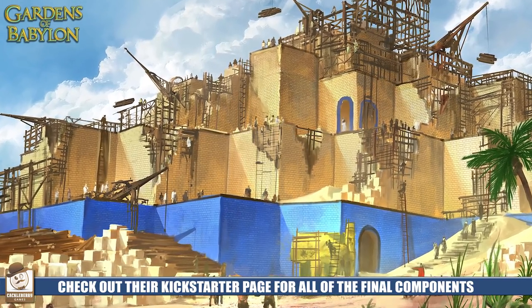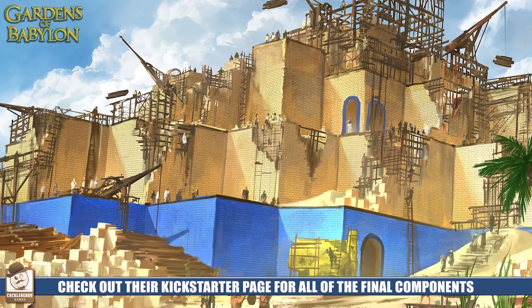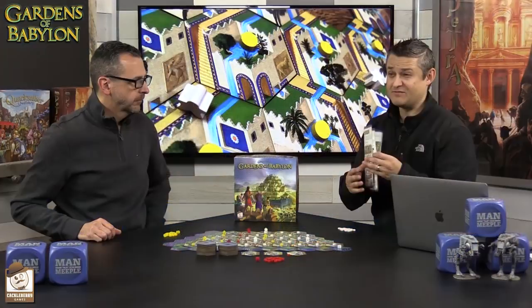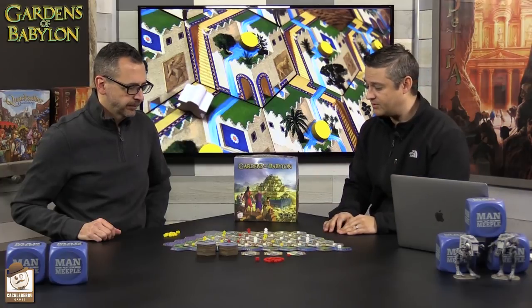It's also very interesting as you start to progress up the sides of the board — they get a little bit safer because you can't cascade in from the right or left hand side. As I said at the very beginning, this is a very easy game to teach — it's only a four page rule book, so it's simple to teach to a variety of different people. That is Gardens of Babylon, one to four players, and it can also be played solo. If you have any questions about the game, make sure you check out their Kickstarter page. Subscribe, follow us on Twitter, like us on Facebook — we'll catch you guys next time, bye.